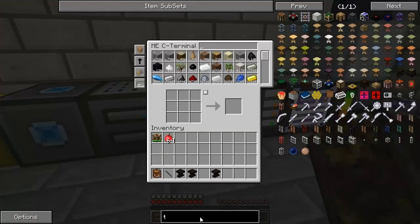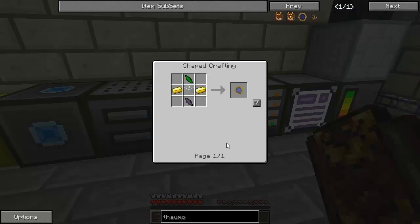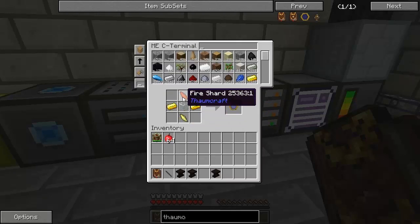We're also going to need a Thaumometer, and this is the early way of seeing and figuring out stuff about the Thaumcraft world. They changed the recipe for this too — it's any two kinds of shards, two gold ingots, and a piece of glass.